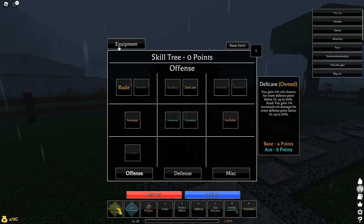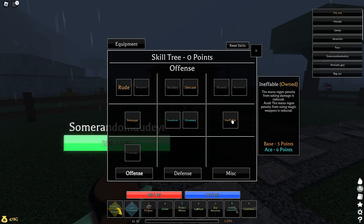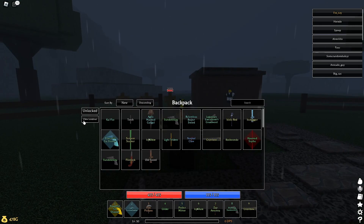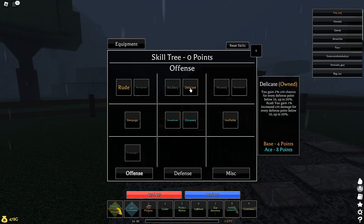Into my skills — if you look at my skill tree, I have tier 1: base rude, base rampage, sharpshooter, and shinkannery, which are pretty necessary for most range builds. Shinkannery makes it so that our bullets will chain off other things, so I have that aced, and I have sharpshooter aced as well. I have ineffable, which reduces the mana regen penalty — that's always good, especially when I'm running mana for my gun. And then we have delicate, because I only have one defense.